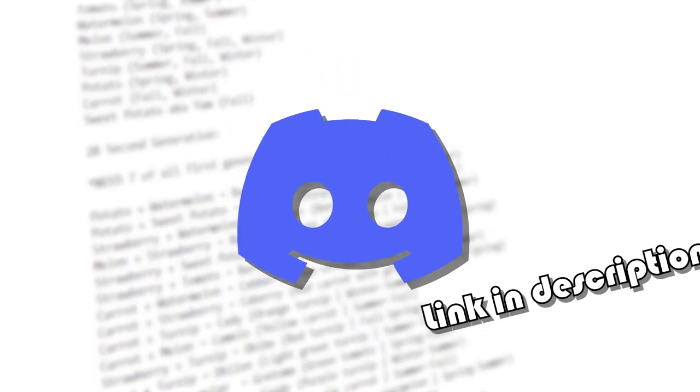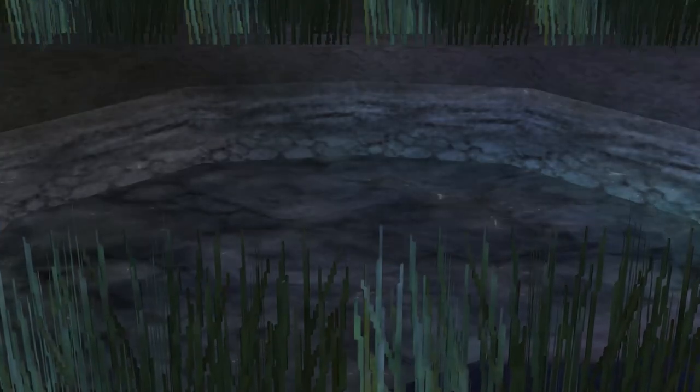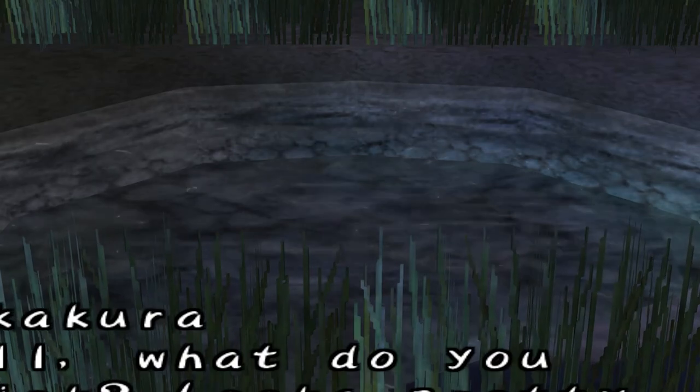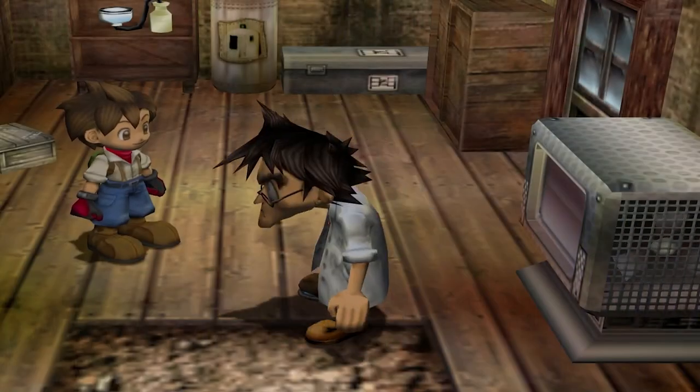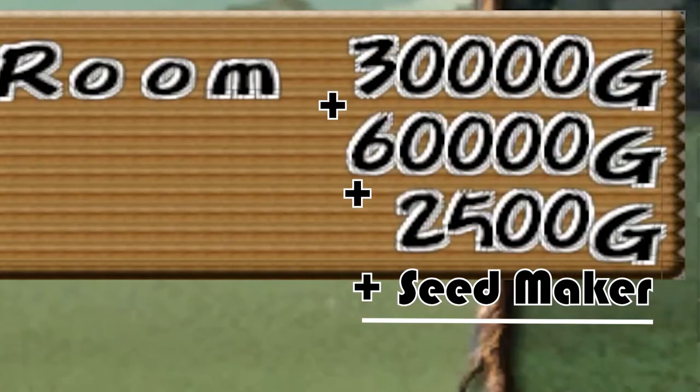So with all that being said, let's get into it. Starting with the farm tasks, getting all the extensions is step one. This includes four items and buildings: the pond, seed maker, milking room, and food production room. I say items because the seed maker and pond really aren't buildings even though they're classified in the same area. Daryl can give you a seed maker for free, but if you want to purchase all of them, it's about 63,000G. So the only roadblock here is money, which won't be an issue later on in the run.